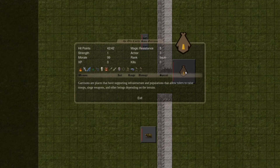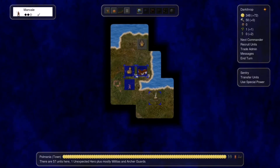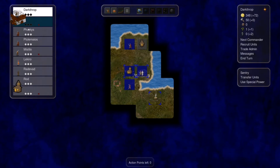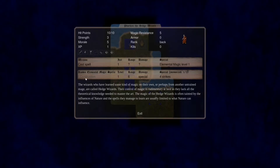We already have an old castle ruin here. It doesn't have anything yet, but this old castle ruin can actually be very useful later on.